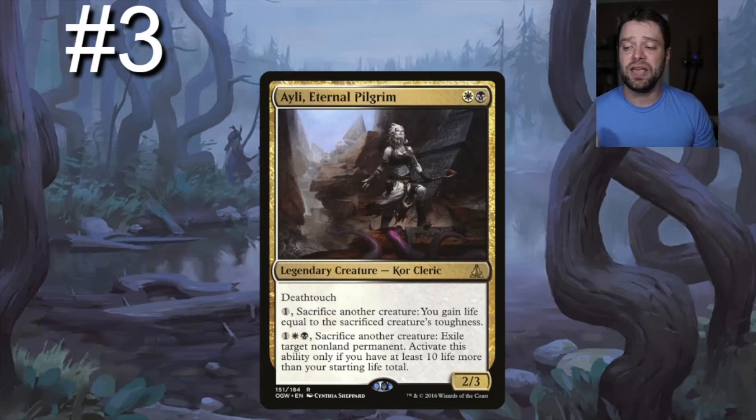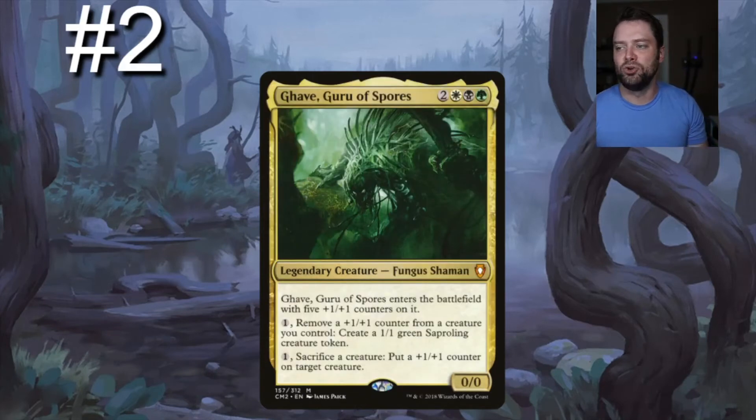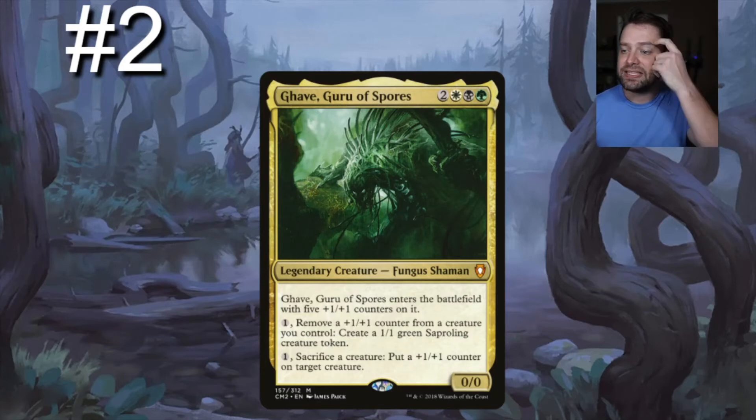Next card is Gavé, Guru of Spores — one black, one green, one white, two generic, a 0/0 Fungus Shaman. It enters with five +1/+1 counters on it. Pay one: remove a +1/+1 counter, create a 1/1 green Saproling creature token. Pay one, sacrifice a creature: put a +1/+1 counter on target creature. It's a way of moving around +1/+1 counters, and it plays very well with our number one card.